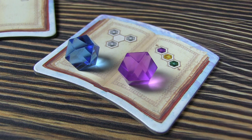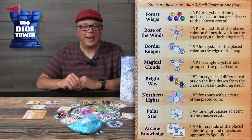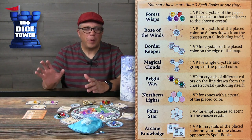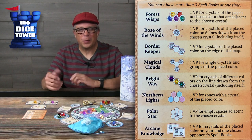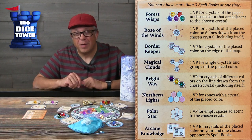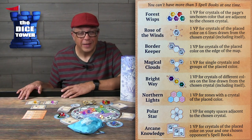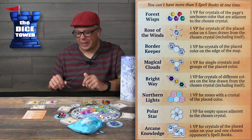The next possible action is scoring or activating your spell books. The handy reference card will guide you through activating them, and it really helps until you get more familiar with how things work. If you're able to fill both pages, you get to score both spells. Let's take a look at a couple of examples.